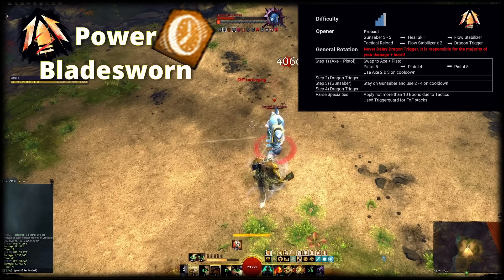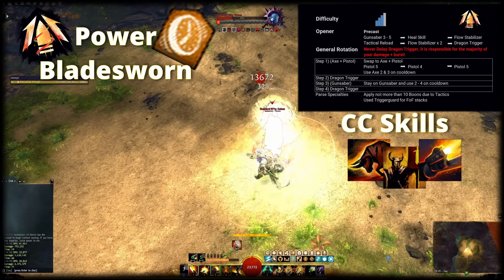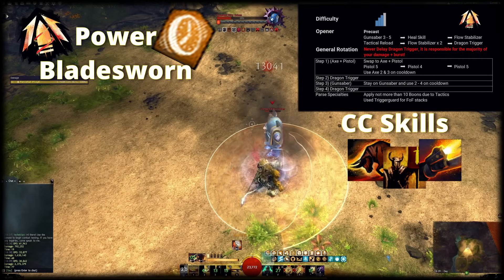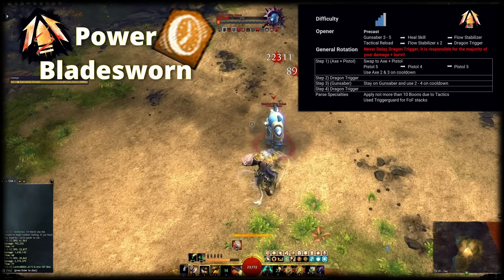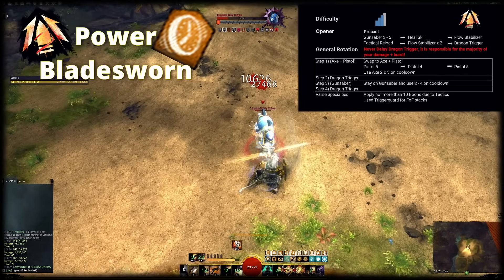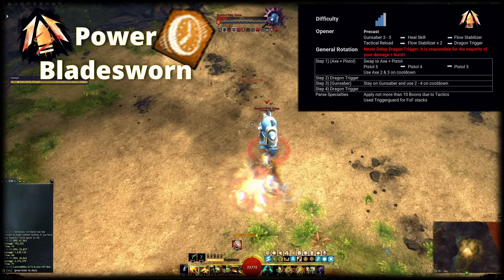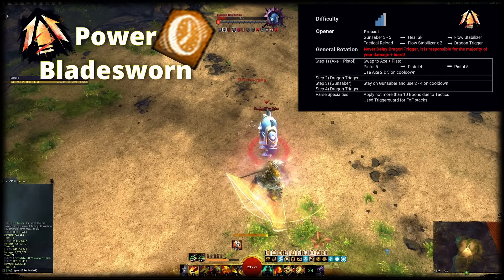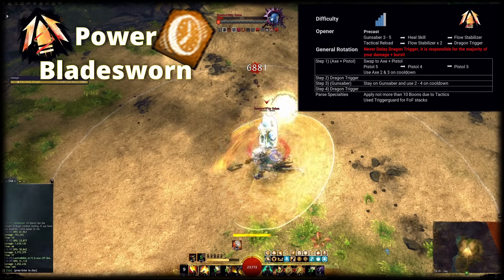As for CC potential, you have Gunsaber 3 that you can save — the more charges it has, the better. If you need more CC damage, slot Banner of Strength, which has the side effect of providing additional might to allies when you use it. If you need even more CC, you can also use Maces or a Hammer as the weapons of choice, since you don't spend that much time on Axe and Pistol anyway. Just like on the DPS build, it takes a little bit of time to get used to not moving while Dragon Slash is charging. You can use Skill 5 in Dragon Trigger to teleport shorter distances, which helps against moving targets.